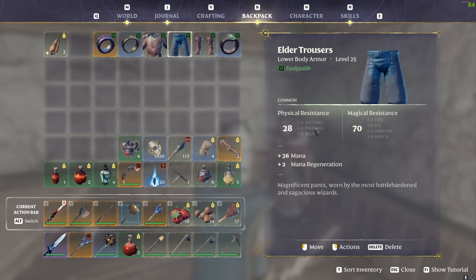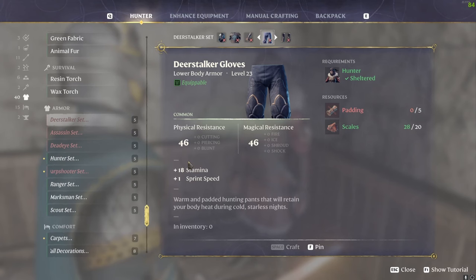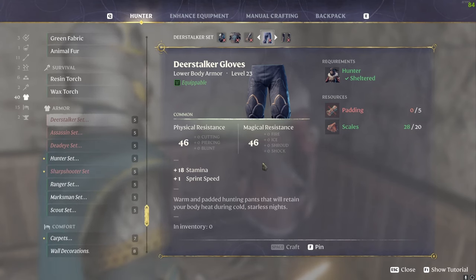For trousers, you could go for something like the Elder trousers — I've gone for these because they give mana and mana regen, which is useful for updraft before you've got the recommended ring. But honestly, I would probably go back to the Deerstalker legs for the extra stamina and sprint speed — those would be the best ones I'd recommend.